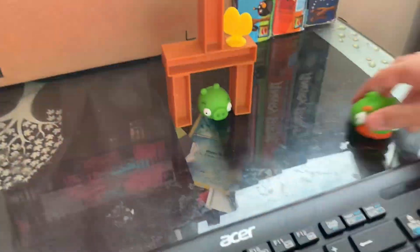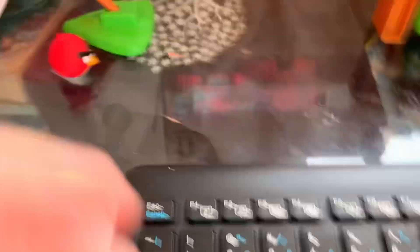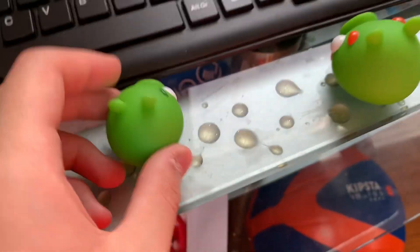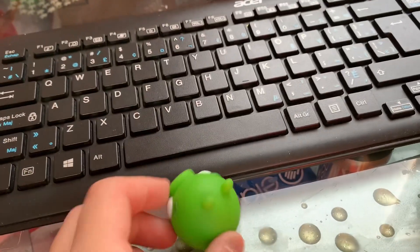Oh! So basically we have our own board game. Look at it. Jeffers, you load them. And you press the space button. And then you press the end button. See? You got your eggs now.